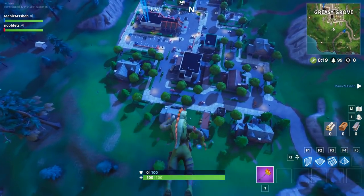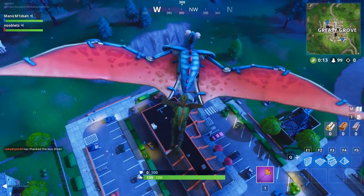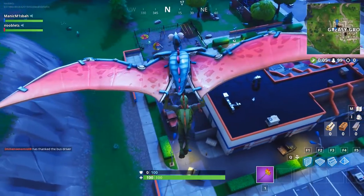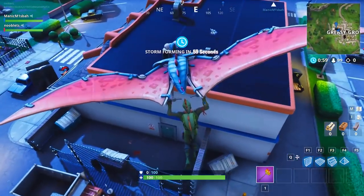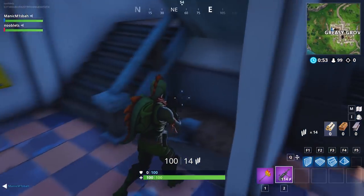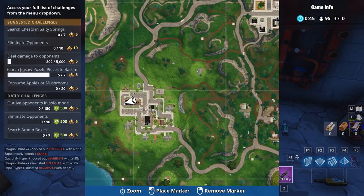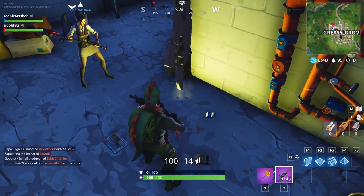The next one is in Greasy Grove, under the restaurant. I'm going to take the back door — that'll get you to the stairs. Just get a gun in case you have to fight. Work your way down and there it is — there's another jigsaw piece.